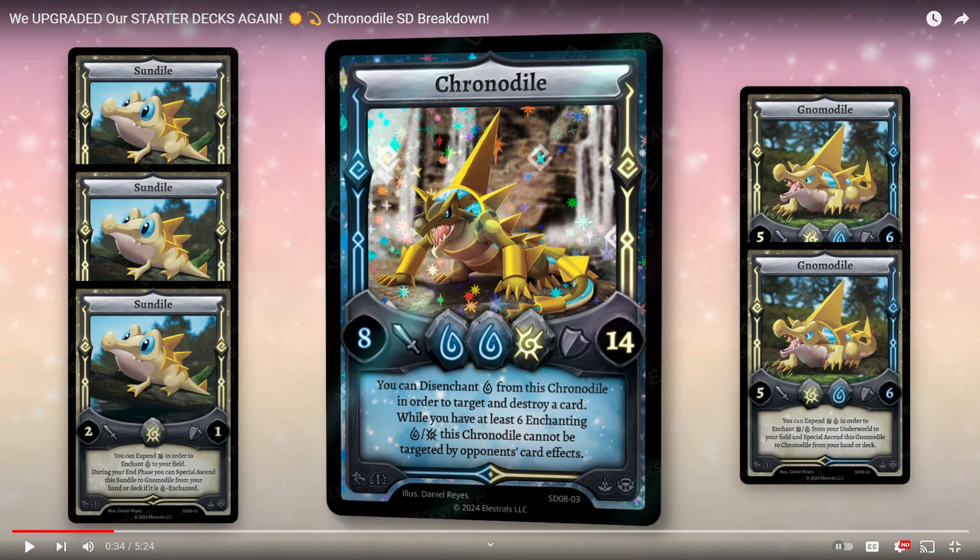This might be my solar deck — well I say solar, it's mostly water. I think I'm going to play this as more solar than water, but I'm still uncertain. I might actually play both Chronodial and the bug dragon ascension line — I forget its name — as another deck. I should really just put all these cards in Tabletop Simulator and test them.